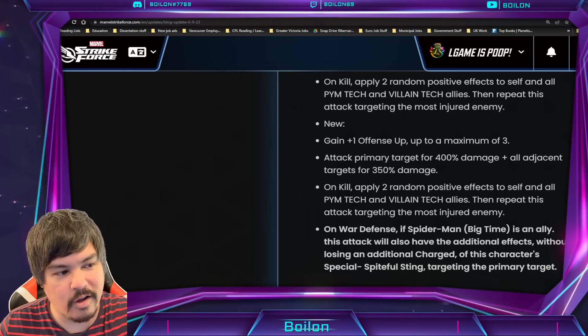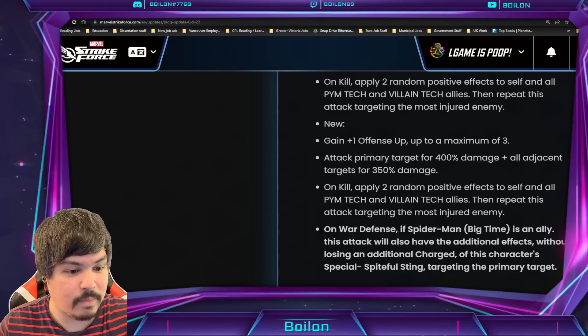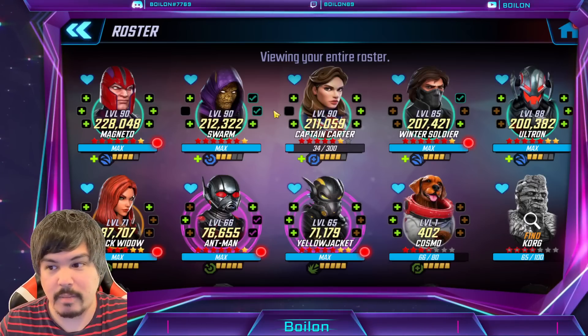But some of the other characters are not — including Black Widow, who is actually a decent character, and Swarm. So who are the best characters of this team in my opinion? Obviously it's going to be Swarm — that's why I'm building him. I think he's going to be crazy.